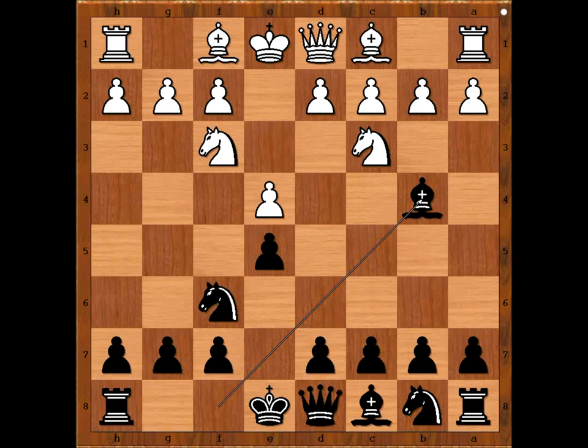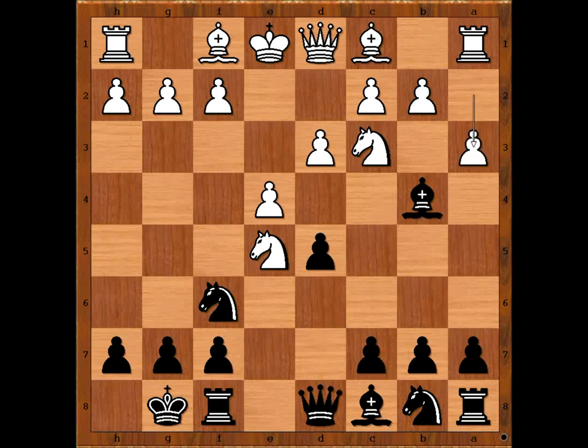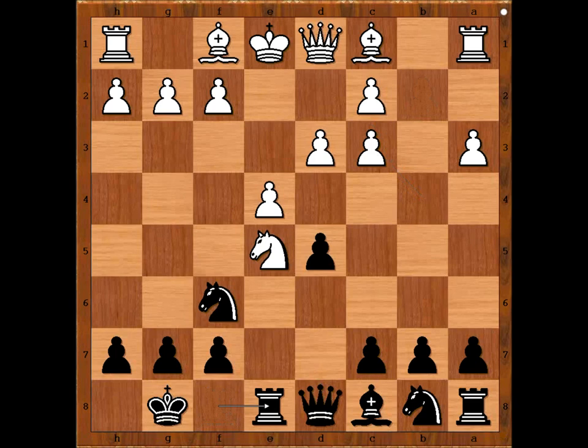Knight takes on e5, Alekhine castled kingside. d3 and now d5 — the best move, threatening d4, or perhaps opening the files. a3. Bishop takes Knight, pawn takes Bishop, Rook to e8 attacking the Knight. White to move. f4 was played.